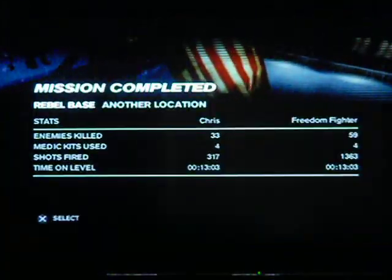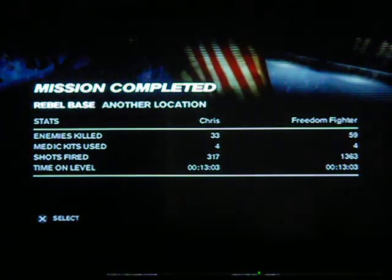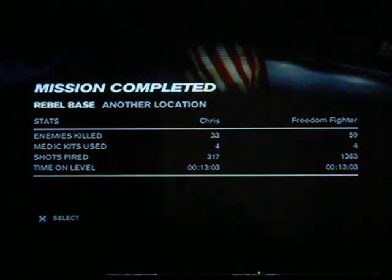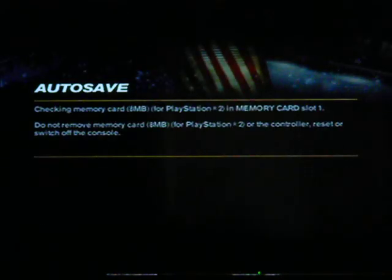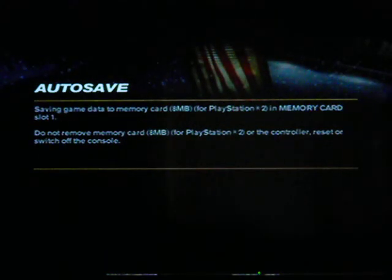Level complete. My freedom fighters did much more work on this level — fired over four times as many bullets. They must not have very good accuracy. And almost twice as many kills, but same number of health kits. So let's head on back to the rebel base and resupply a little bit before we head off to the next level. It's the final sub area before the final area.